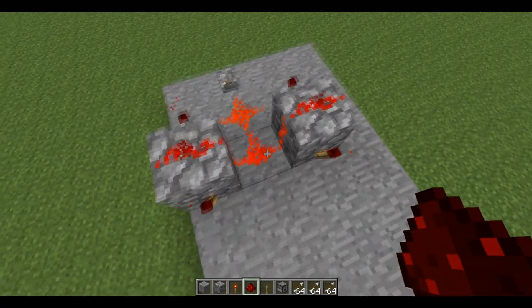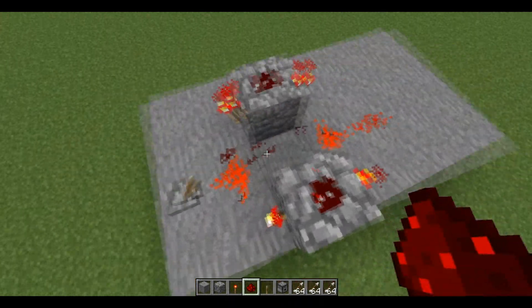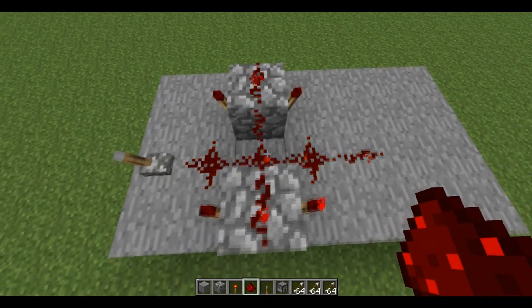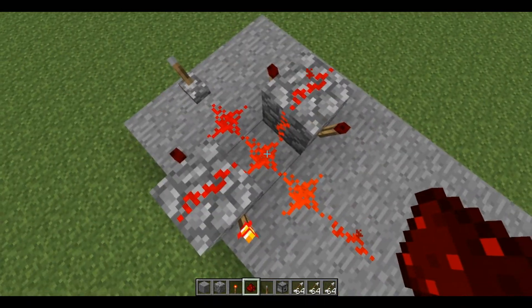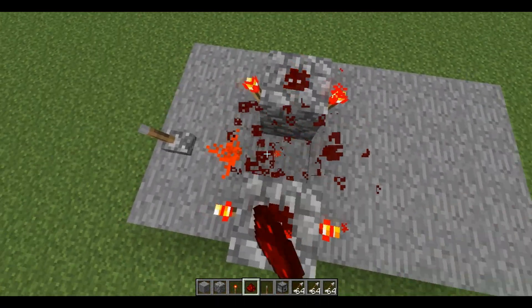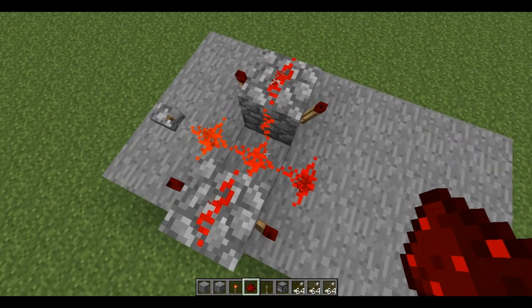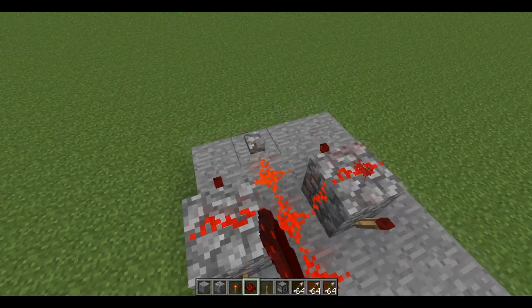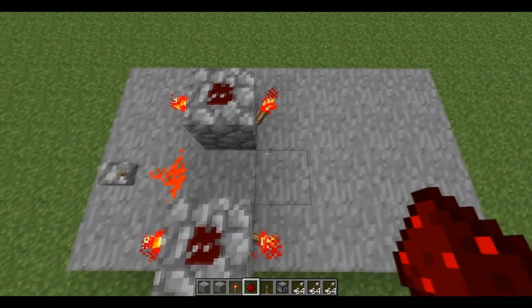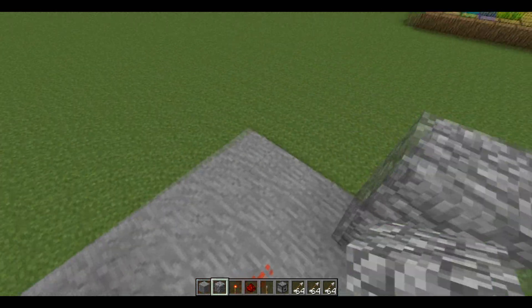Now you don't want to place this redstone right here yet, because if you put this on and flip the switch it will burn itself out almost immediately. You want to put it like this where it's all lit up. Don't connect it yet until you fill your dispensers — put it all like this. So you want two right here and then two right here.